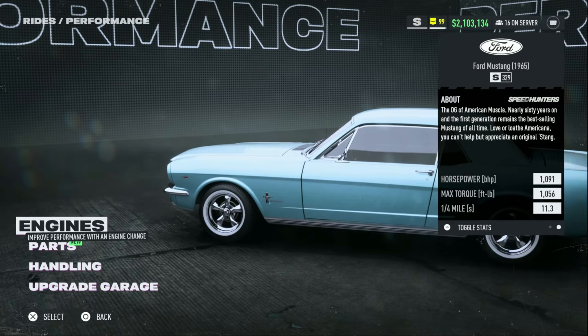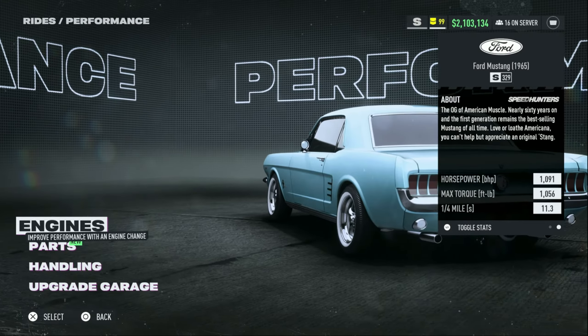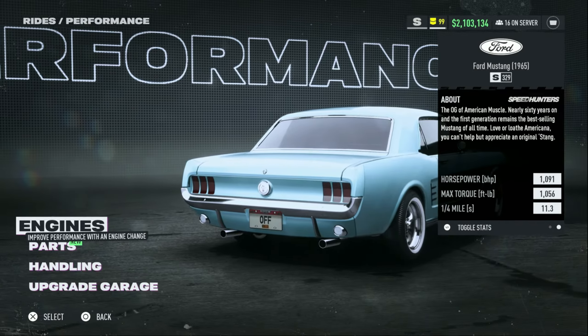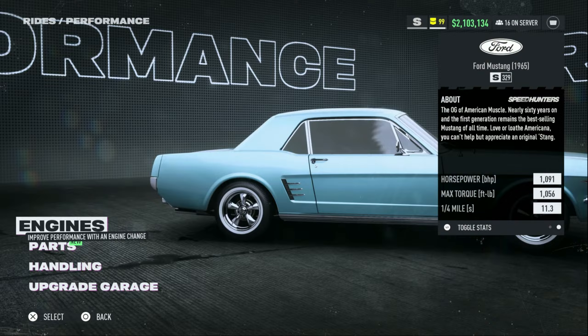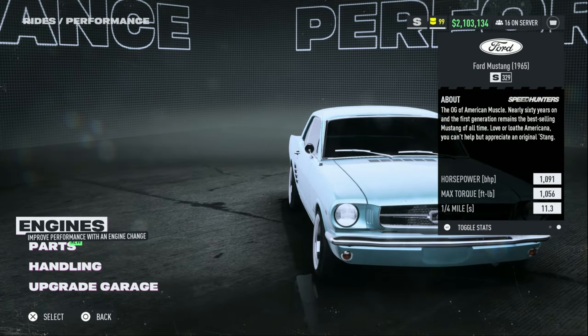The horsepower on this build is 1,091 with a max torque of 1,056. You could probably get a little more power out of it with other motors, but it's already slippery as it is so I don't really want more power. This is also cheaper to build because you keep the stock motor — no swap needed. The quarter mile is 11.3 for automatic guys.